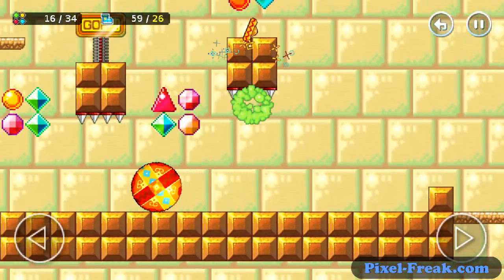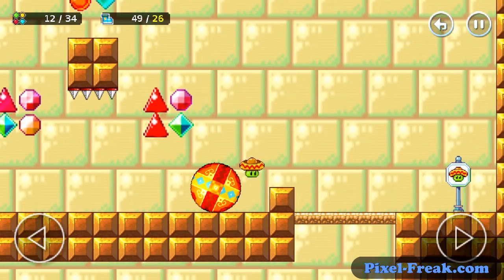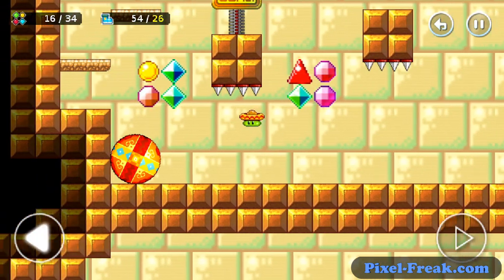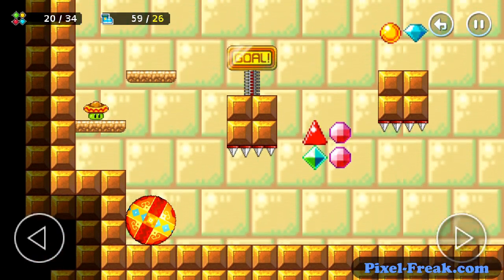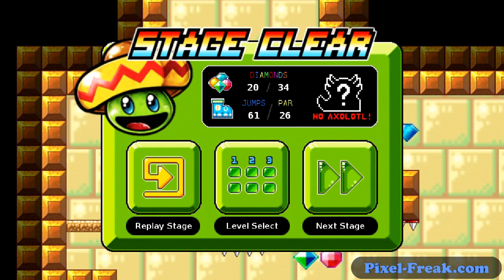And that thing stopped. Man. I suck again. And goal. Am I getting rated? Oh, I see. Diamonds, jumps — par is 26. So it measures you in how many jumps you do and how many diamonds you get. That's kind of cool. That's very smartphone game-y, where it gives you a measurement of how well you did for that level and lets you go back and do some more. Good game.